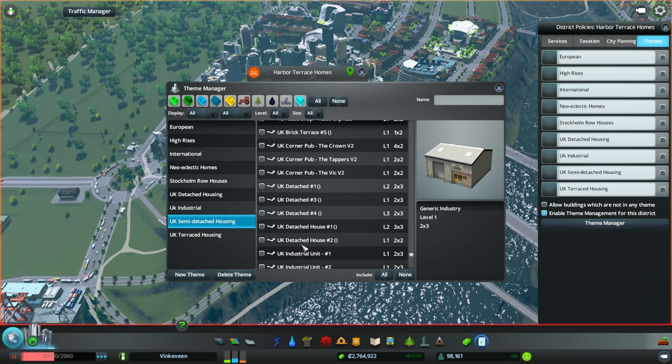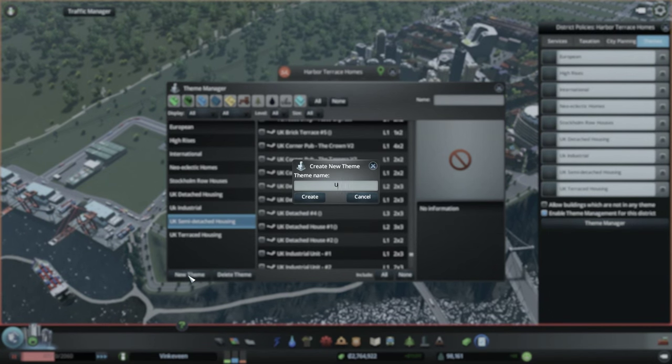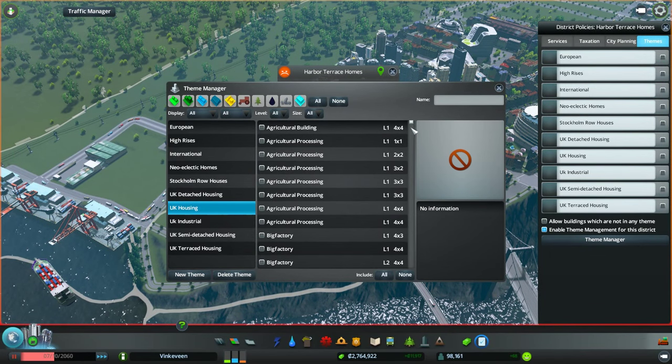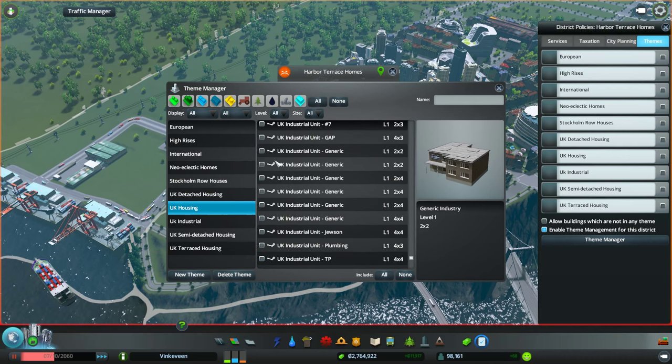They're all looking pretty good. We're not going to do industrial units here — we want a few of each. So we're going to say UK housing and go down to where the UK stuff is. We're going to pick most of these. I'm not going to get any industrial units, so I have to keep an eye out for that. Now we're looking at detached houses.